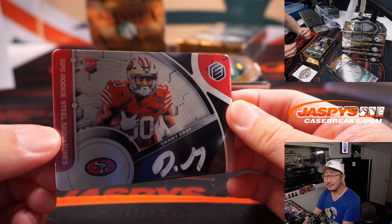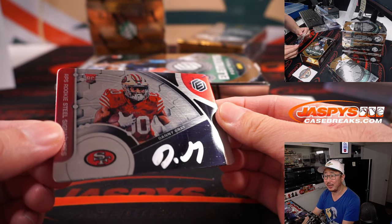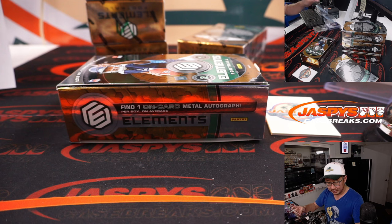There's Danny Gray. I like that silver ink auto right on that metal plate — looks really cool. Victor with the Niners.